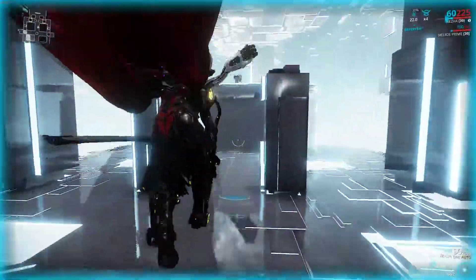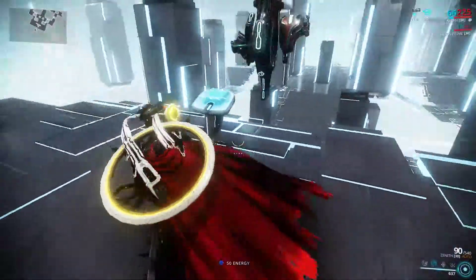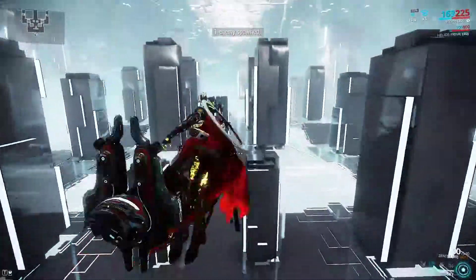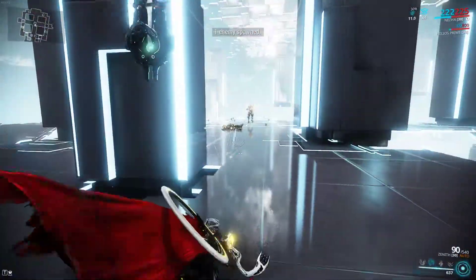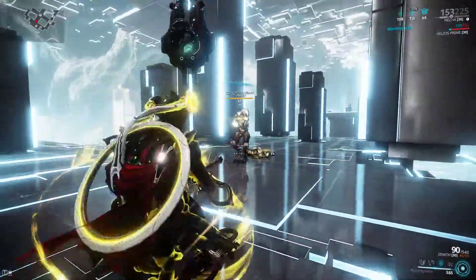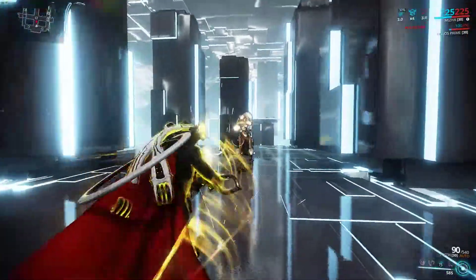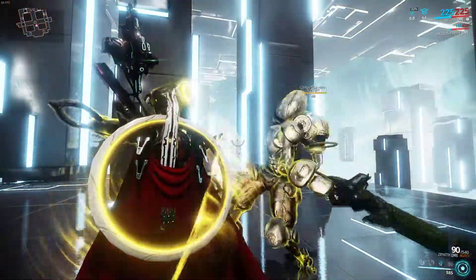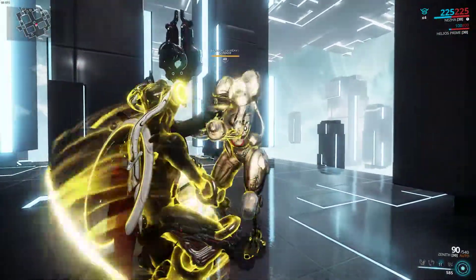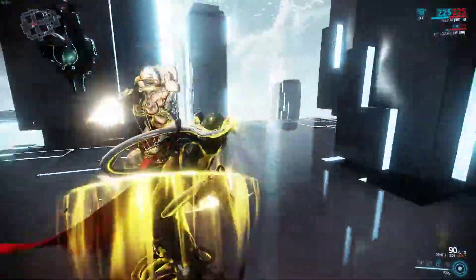Nezha's 3 pretty much acts like Rhino's Iron Skin. It does actually build up kind of like Rhino's Iron Skin, which is cool, and it does deal some damage to enemies nearby. It kind of pushes them back dealing a little damage. It's okay but not that great.